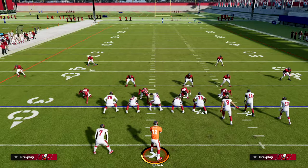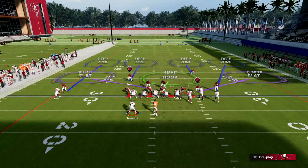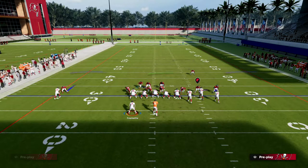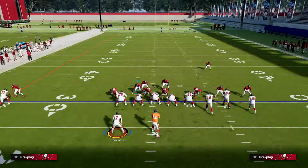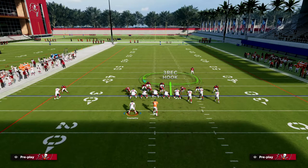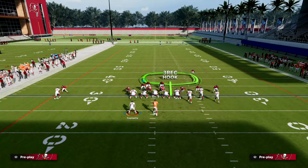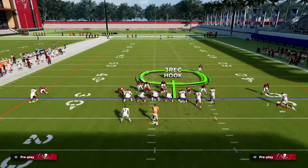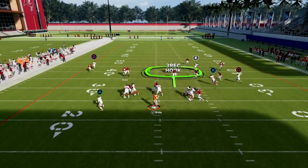Here's how you counter that: whenever they motion, if you look at your play call screen you can see their icon highlighted on defense. What you want to do defensively is come out pinch defense, shade outside, curl flat the linebacker on the left, crash the line out, bluff blitz the DT to replace the three receiver, and man up that linebacker onto the tight end. Whenever they start to motion out their receiver, you're going to put that outside guy in an outside third.